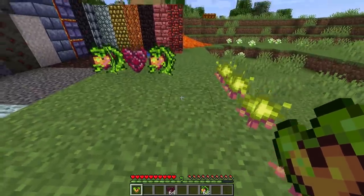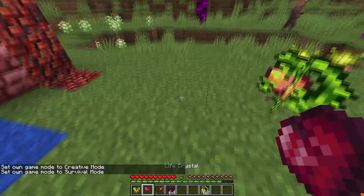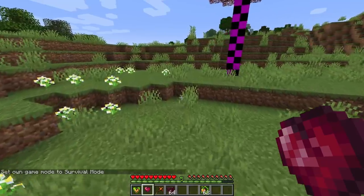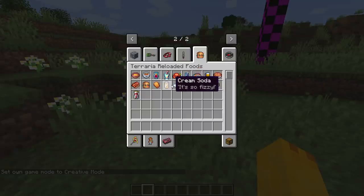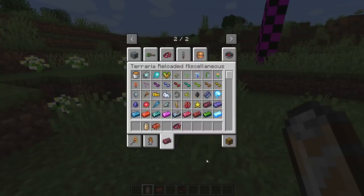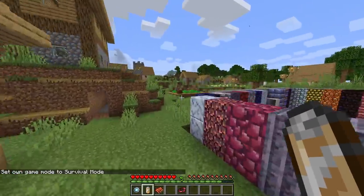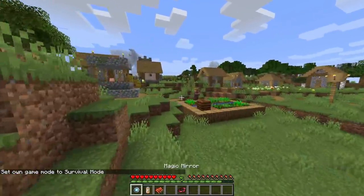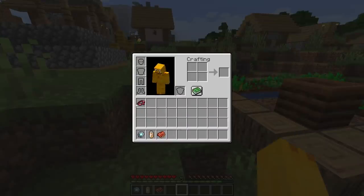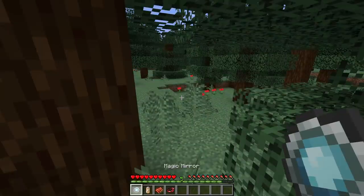Let's try using the Life Fruit and Crystal Heart items. The Life Fruit maybe can't be used without max regular health, and I'm not sure how the Crystal Heart works either — they may just not function yet. We've got a bunch of food here, a Band of Regen, and miscellaneous items. The Magic Mirror actually works — it brings us back to spawn, which is a nice touch.